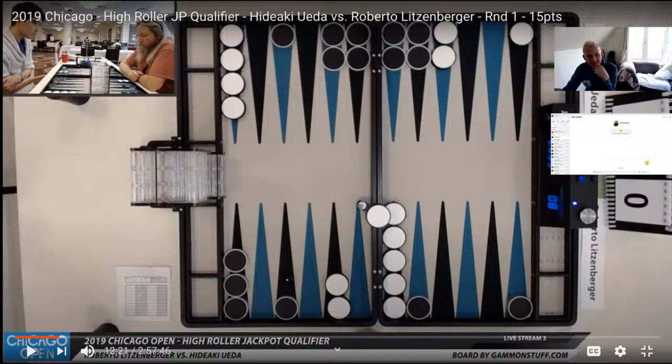Having three men back, if you manage to get a fourth man back, you can make a sort of semi-back game, which in principle is better than just having three men back. The only thing is that having four men back increases the likelihood of being gammoned — though I'm not sure about that. The point is he's got a fourth man back, which is kind of bad, but he's managed to make some sort of second anchor, which complicates the game.